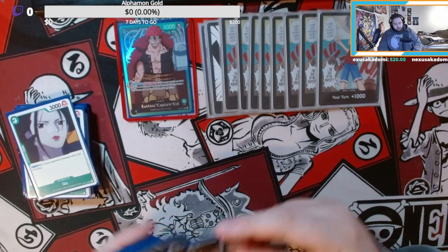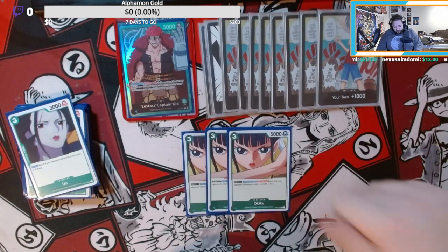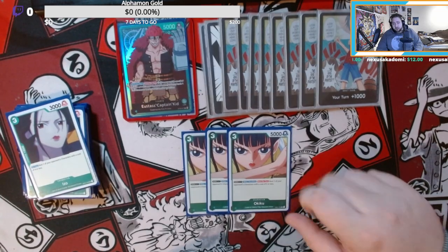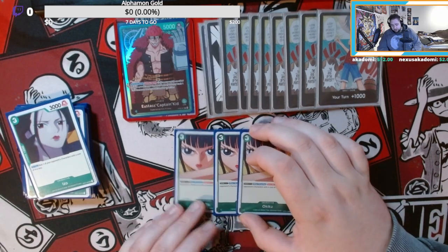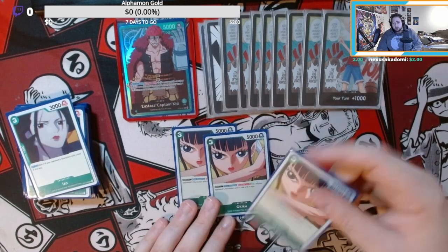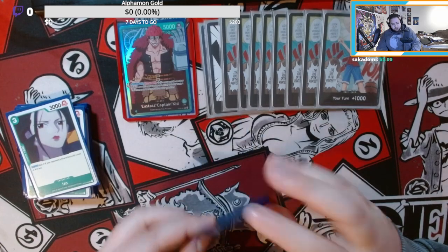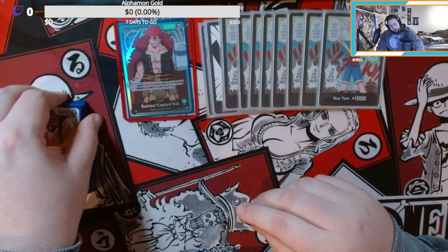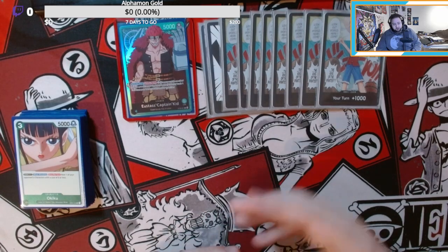Then we play three Okiku. Okiku on-play, when attacking once per turn, rests one of your opponent's characters with a cost of five or less, which is pretty nice. You can get rid of the five-cost Queen from the purple deck — swing with Okiku, rest Queen, and then kill him if you use Kid. For other five-cost-or-less targets it's pretty nice as well.